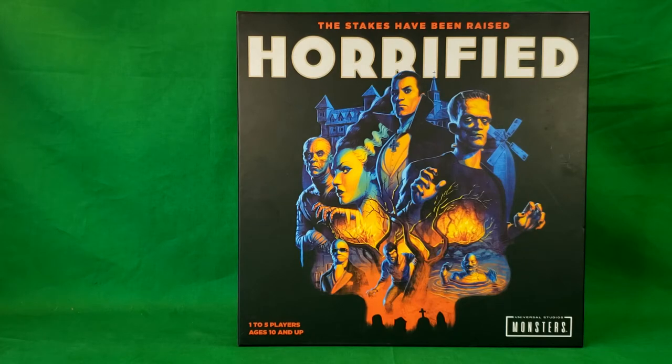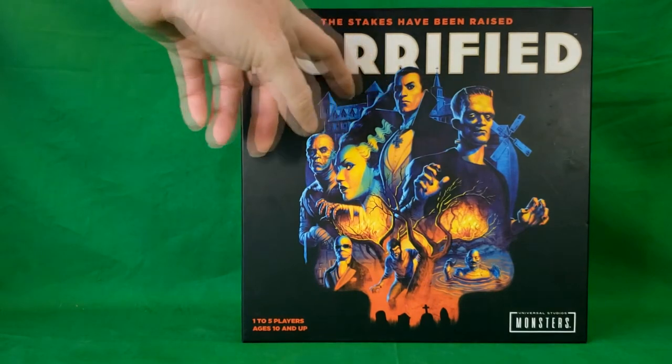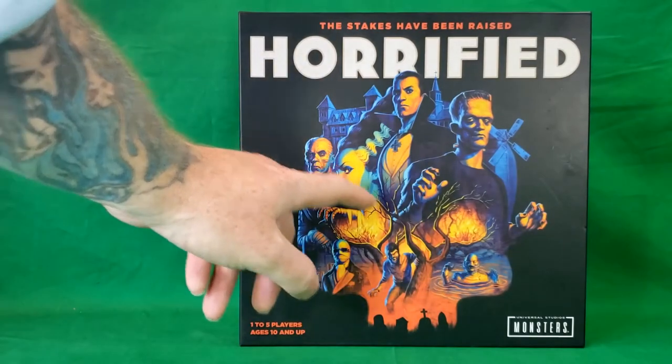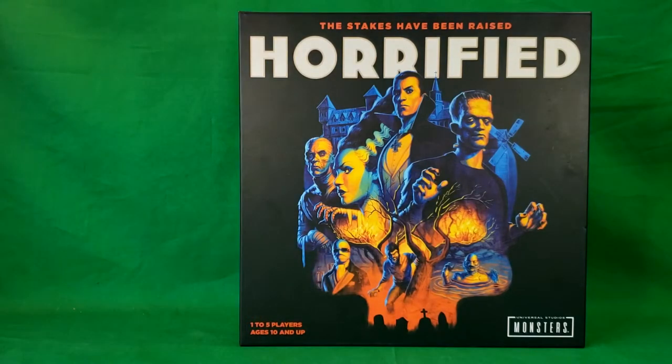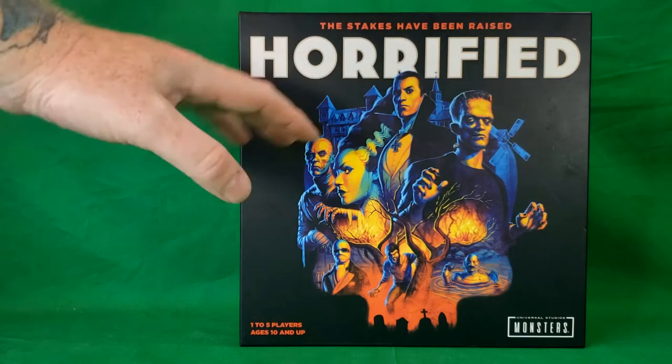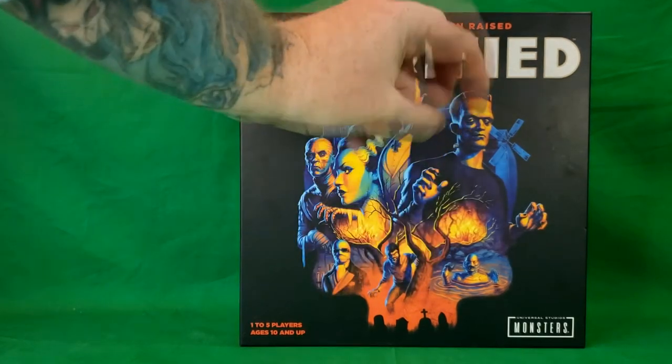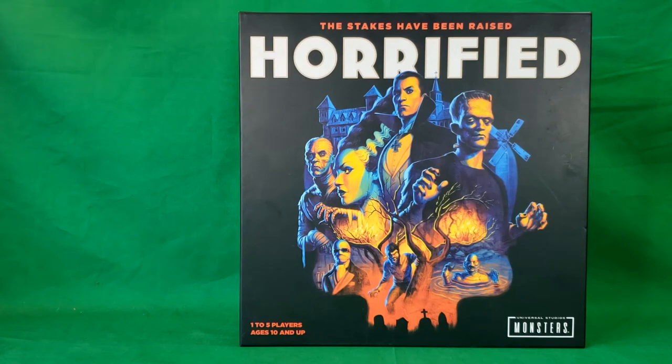As you can see, the stakes have been raised — Horrified. On the front cover you've got Dracula, the Bride of Frankenstein's monster, Frankenstein's monster, the creature from the Black Lagoon, the mummy, the wolf man, and the invisible man. You can play one to five players, ages 10 and up. I watched a few videos on how to play this game and it doesn't look too complicated. Let's just take a second to appreciate this artwork on the front — I really love the colors. It really looks like there's fire, light from the fire shining on them. It's just incredible artwork.